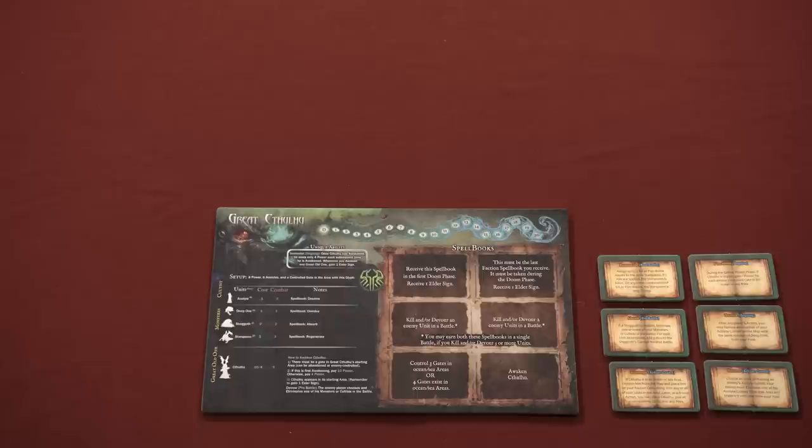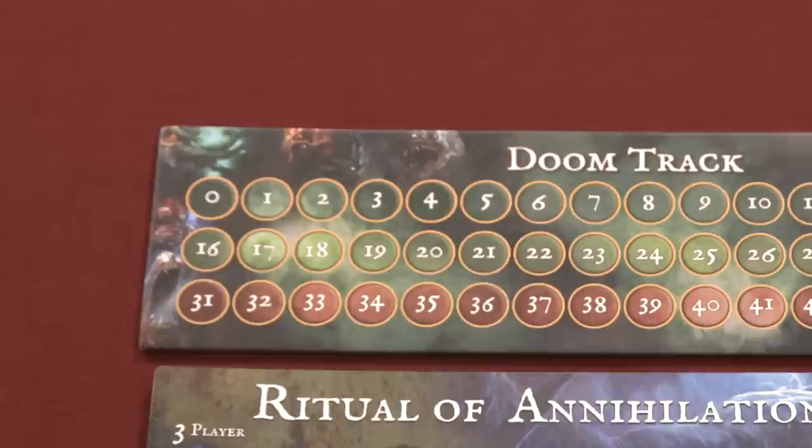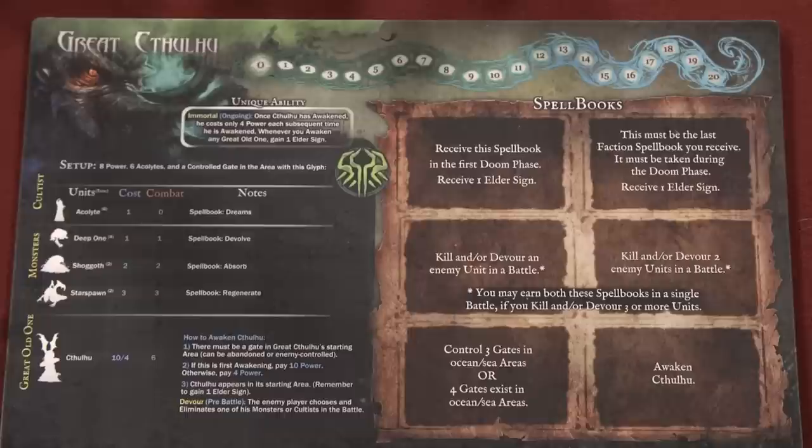The Doom Track is the victory point counter of the game and determines the game's end once a player reaches 30 Doom. Create a supply of gate tokens and dice nearby. Take the 36 Elder Sign Trophy tokens and toss them in the cloth bag. Each player now takes a faction card, the six spellbooks of that faction, all the minis, and a hint card. Each player also has a Doom marker, which goes on the zero space of the Doom Track, and a power marker, which goes on the eighth space of their power track, located on the top of their faction card.